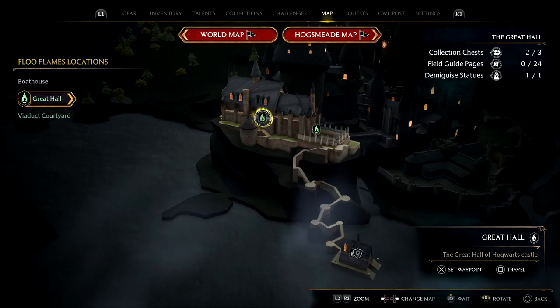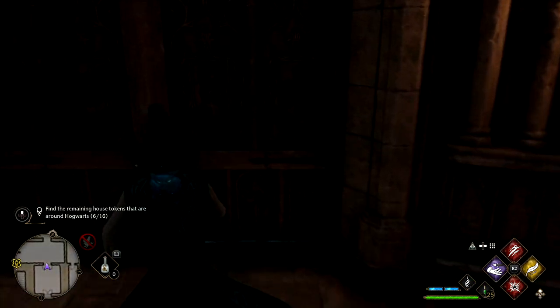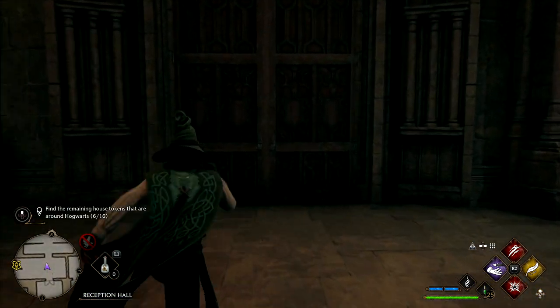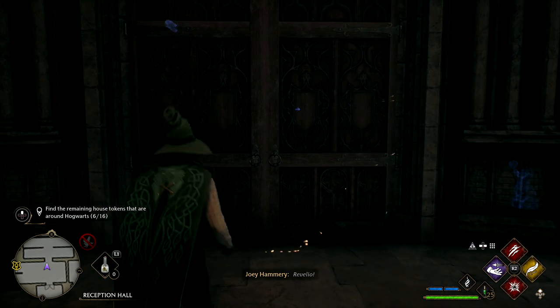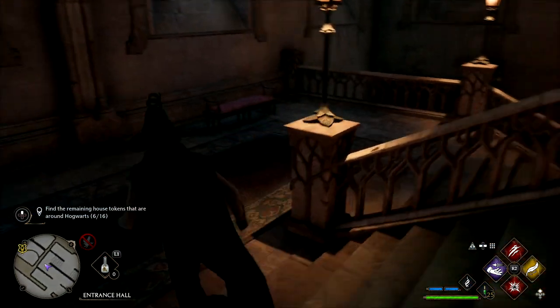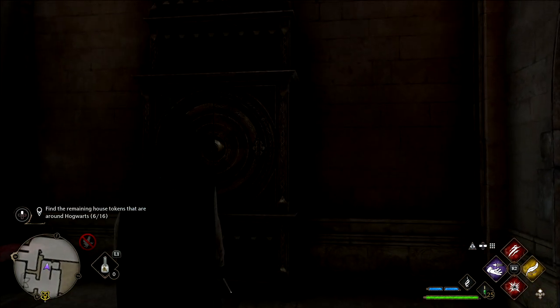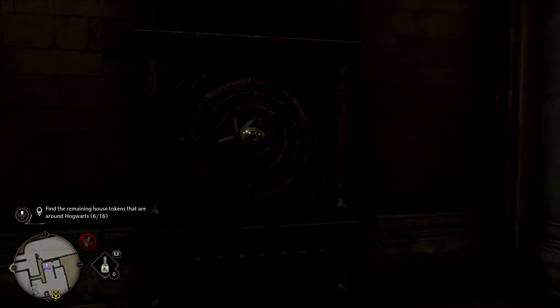Next up, we're fast travelling to the Great Hall — there are a few around here. But for the first one, we're going to loop around and go straight through all the doors, three sets altogether. Once you get to the third set, you will see it through the doors, so keep an eye out for it. That'll lead us to the next chest.